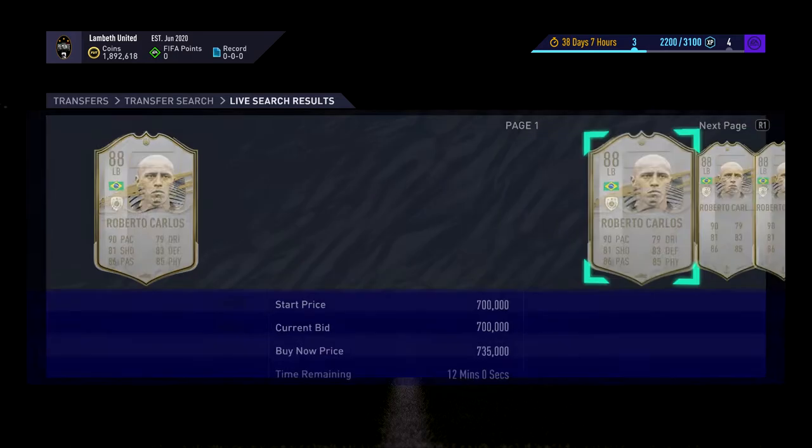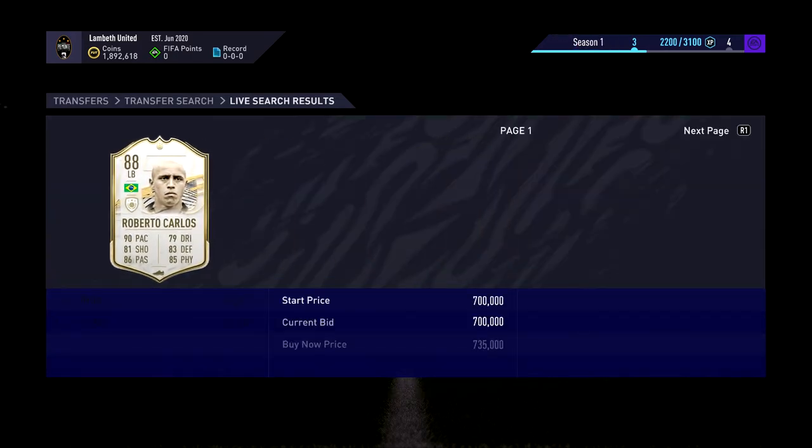We can go here to that 122 — we'll just sit here. All you want to do is click square and circle and keep refreshing on the market. New Icons do come up, but you have to learn the prices. You've got to be patient and learn.